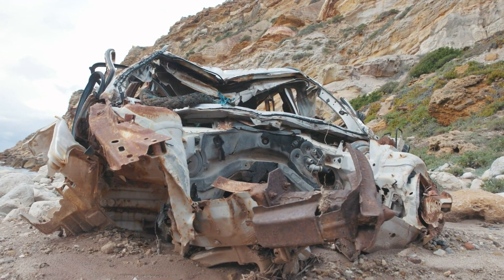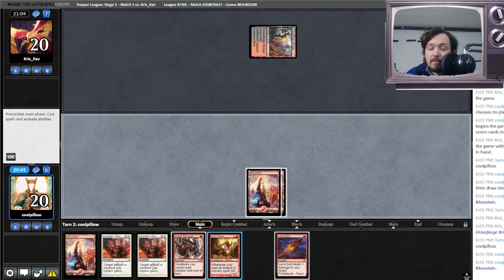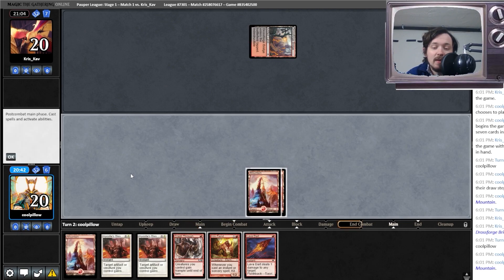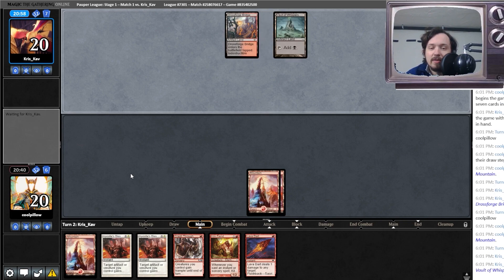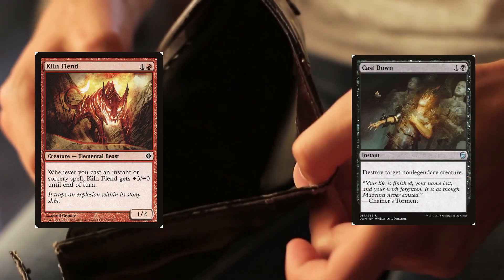The deck requires patience — not playing Kiln Fiend until you can protect it. So the discipline of having Kiln Fiend in hand is that we can't play it until we can protect it, and that means we can't play it until next turn. And sometimes, protecting it isn't enough.